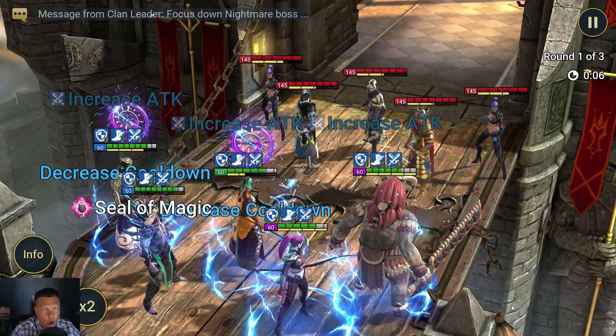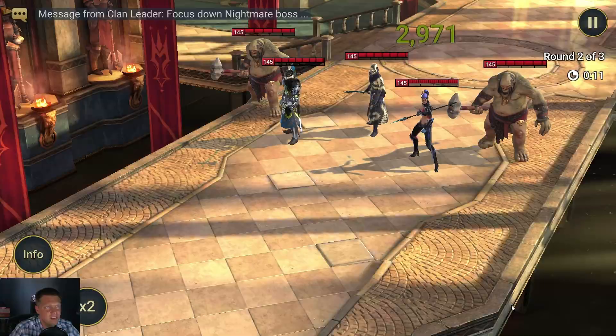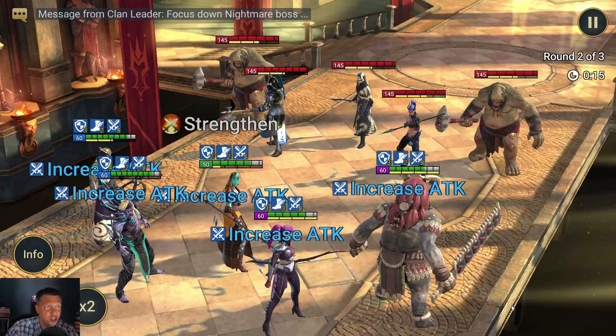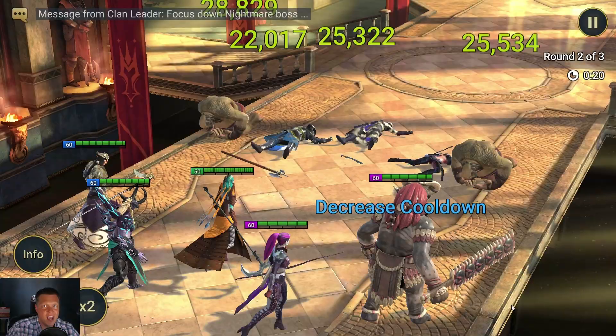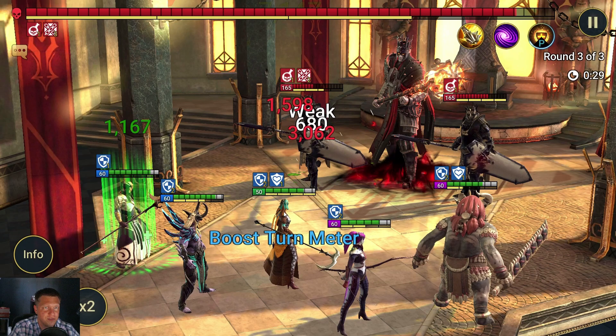We can see the other team has Oathbound, Sentinel, and Sorceress. But the first couple stages are going to be what we call Trash Mobs, where you just got to clear five enemies that aren't that tough. If it's tough for you to clear these first couple waves, then you're probably farming with a sub-optimal party or way too high of a level, so you should be able to get through those fairly easily.